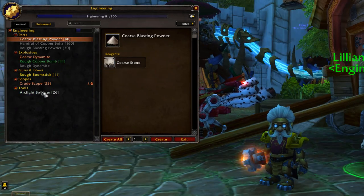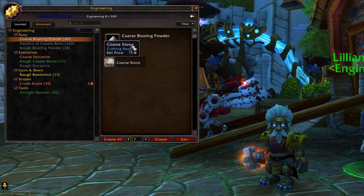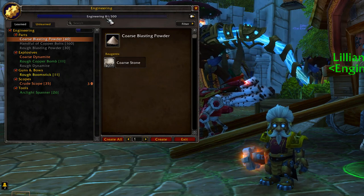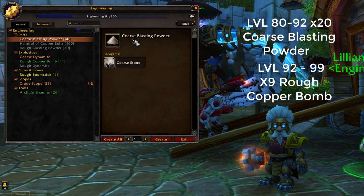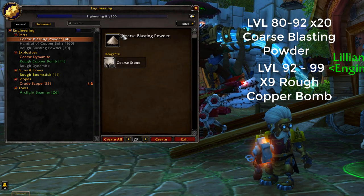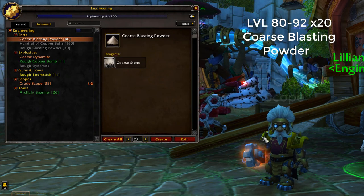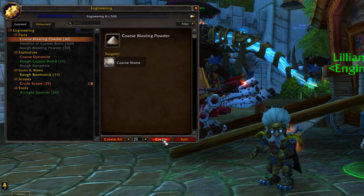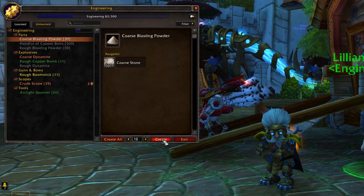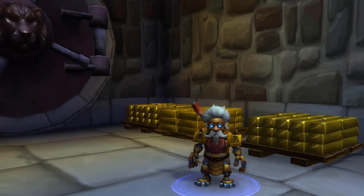After creating all those arclike spanners you should be at least level 80, 82, or even 83. The next thing to do to get from 80 to 100 is to create 20 coarse blasting powders — the main ingredient you'll need is coarse stone. I'm just trying to make sure you don't use too much of your ingredients, so create 20 of these.